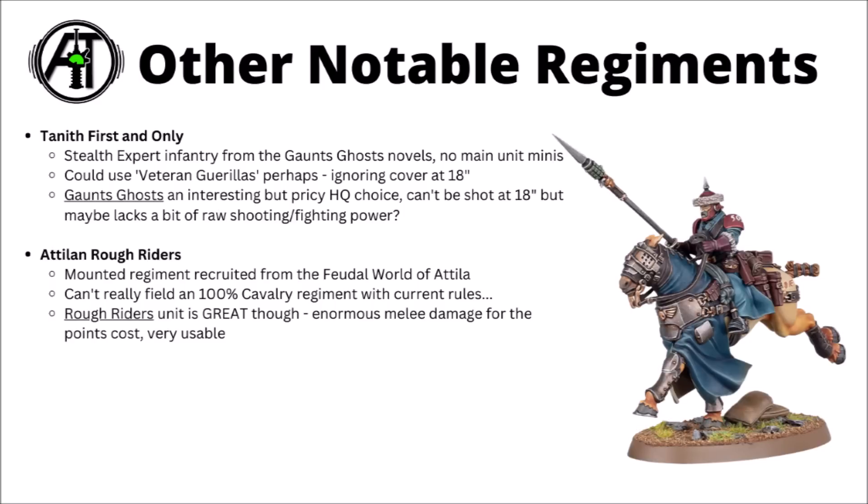Another regiment that's got a bit more prominence in the new Codex are the Attilan Rough Riders — a fully mounted regiment from the feudal world of Attila. They're basically fighters who like heavy cavalry with lances, and with their shiny new models their hunting lances can pack either melter or frag explosive tips, with devastating effects on infantry or vehicles alike. Currently in the Guard book, you can't really field them as a 100% cavalry regiment if you don't want to — three units of 10 Rough Riders would be the max. The actual Rough Riders unit really does seem pretty great at the moment — enormous melee damage into just about any target they charge, more so if you get Fixed Bayonets, maybe not super durable for their points cost but very usable and pretty scary.